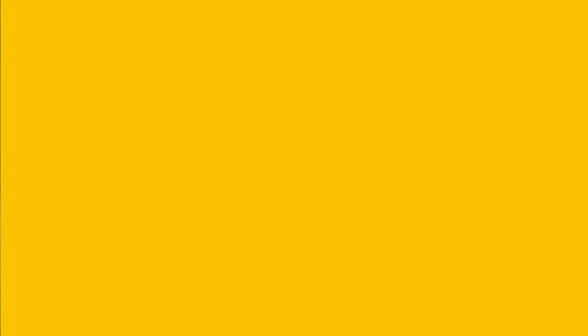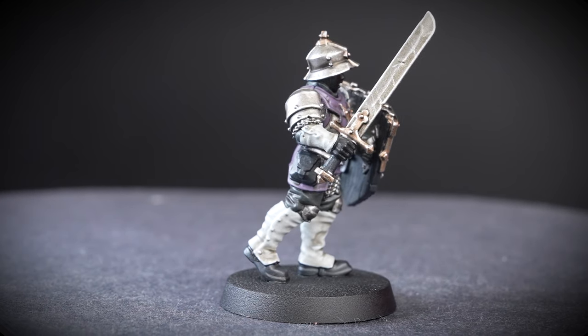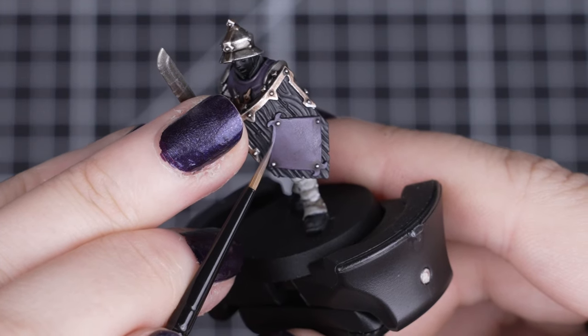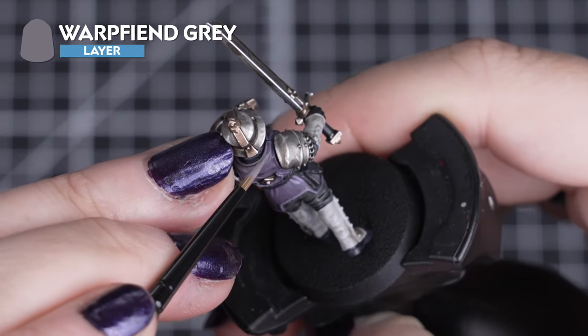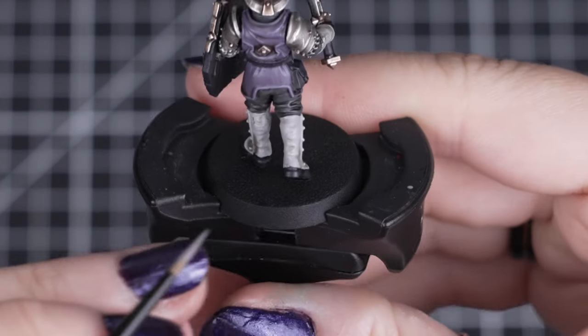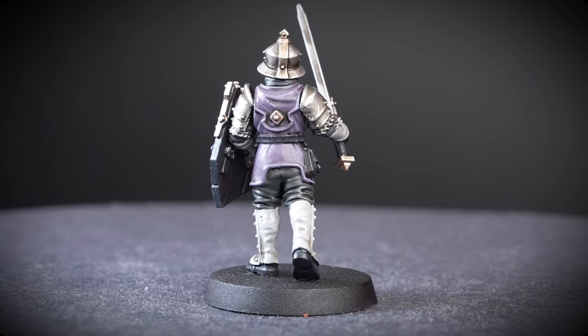Remember that you can highlight as much as you want, so pick out the most raised edges for more definition from the shadows. Next we'll highlight the purple cloth details with Warp-themed Grey — we just want to pick out the edges and the folds of the cloth. We can define the hem by highlighting a little higher than the shadow running around it, which can give the cloth a sharper edge, making it look more finished.